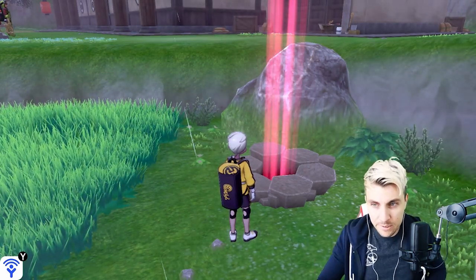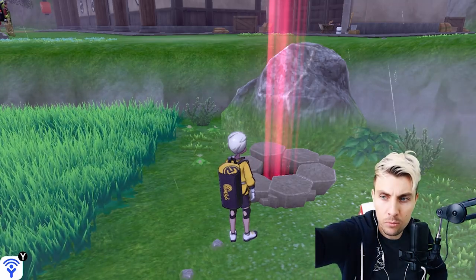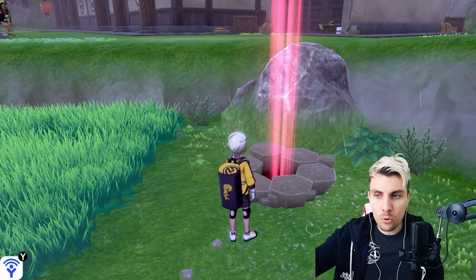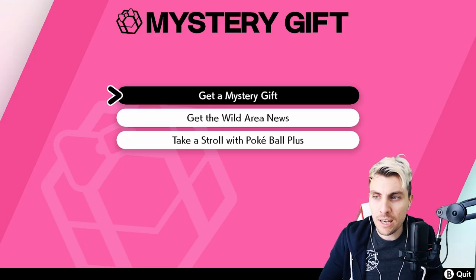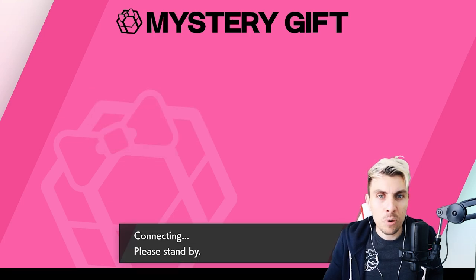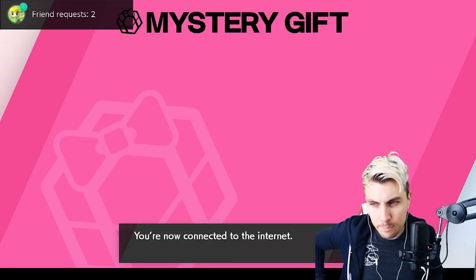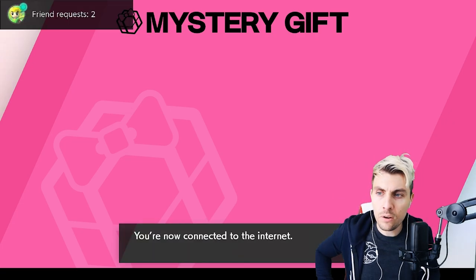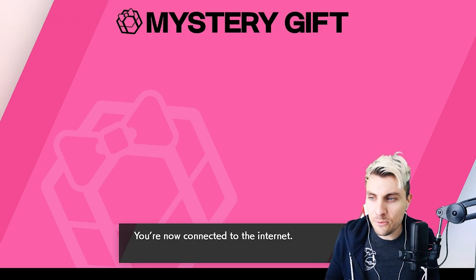Those are all the Pokemon available in August — I'm not overly thrilled with what we've got, but it's not the worst thing in the world. Once you're in the game and want to get these updates, come over to Mystery Gifts in your menu screen and select 'Get Wild Area News.' We've been around this before, but this is for the benefit of new players — and there are plenty of players that don't know how to do this.